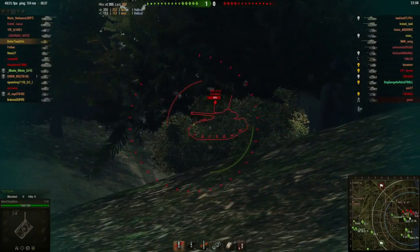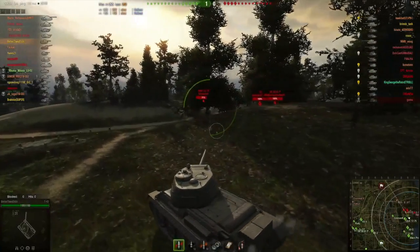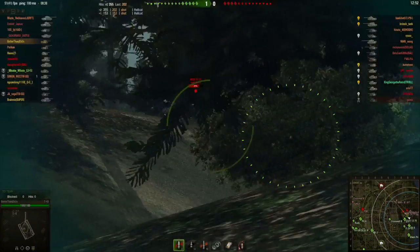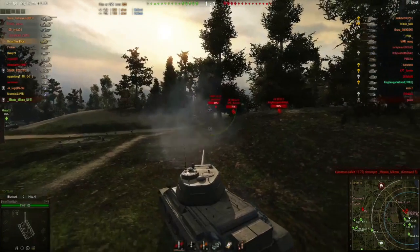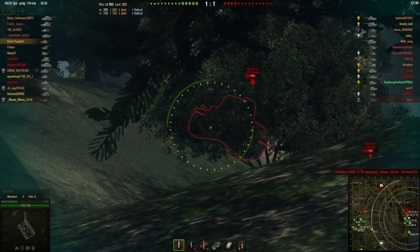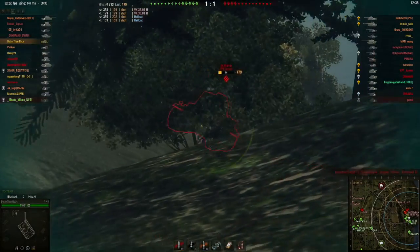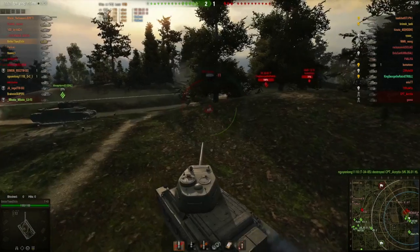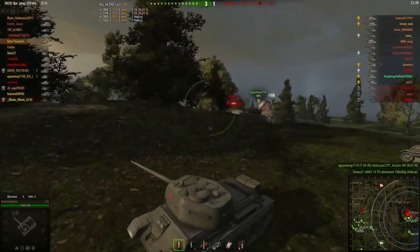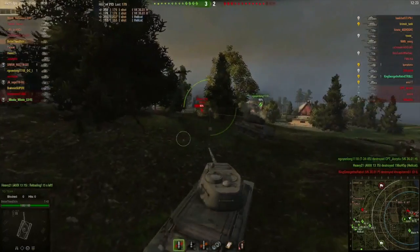I'm just ripping about this Hellcat here. Unfortunately that did hit but didn't finish him. I find this a pretty important position on this map — if you can get here quickly to get vision on anything coming forward, it helps the rest of your support get forward. Just another unfortunate bounce. The VK just doesn't have the DPM to contend with me really, and with all the other hits he's getting. So far I've picked up 700-odd damage in a couple of minutes — no kills yet, but I've done good support for the team, and the team's really swinging pretty well at the moment.